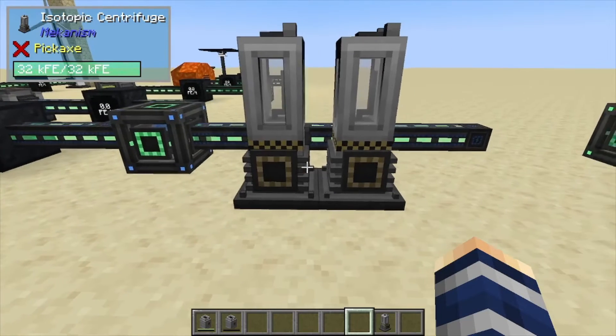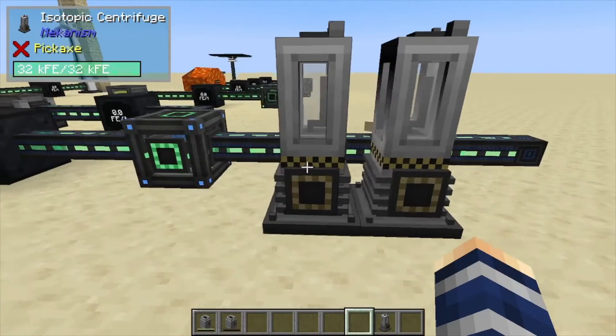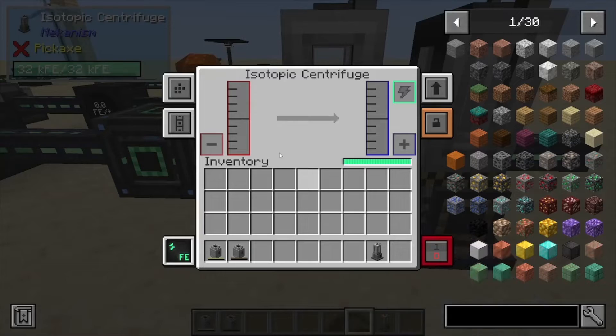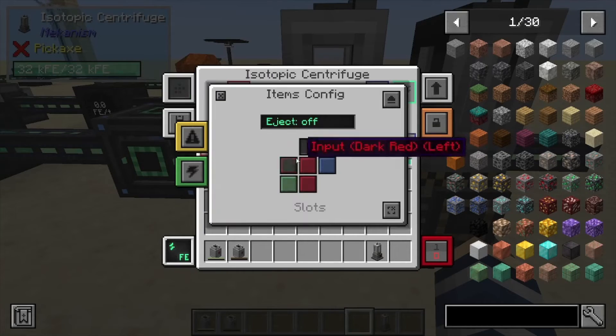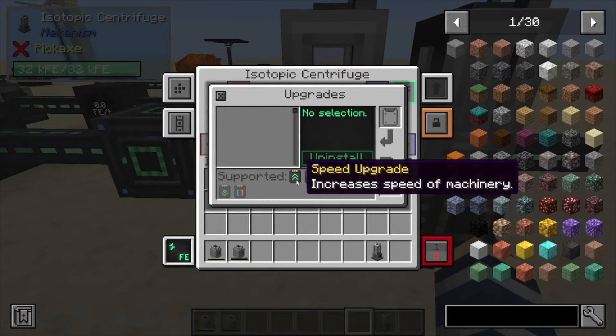Hey, Minecraft Mentor here, and today we're going over the isotopic centrifuge. As you can see, we have our output for our gas. You can come into the side config and decide where it's going to go. This one does not allow you to input or output anything from the top, so keep that in mind. We can do some upgrades like many of the other machines: muffling, speed, and energy.